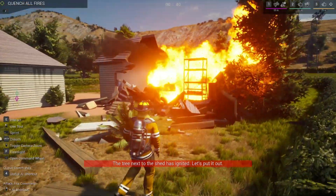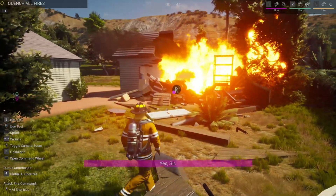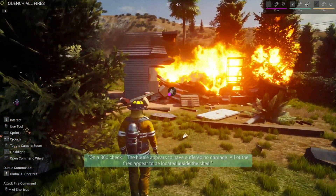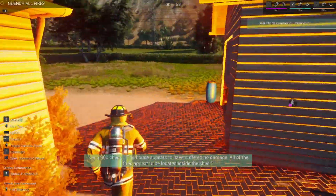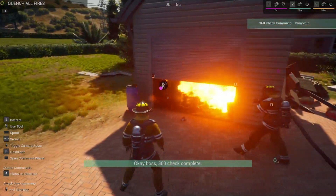The tree next to the shed has ignited — put it out. The supply line is ready to go, boss. We definitely got something exploding there. Looks like the house avoided any damage — all of the fires appear to be located within the shed. We got chemical over here — watch out!